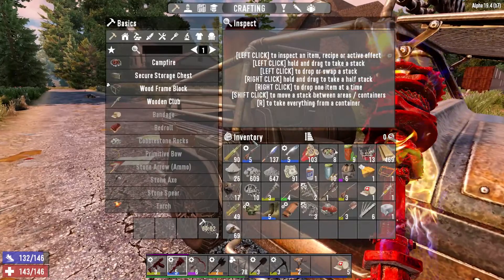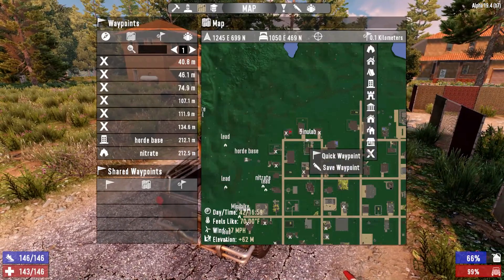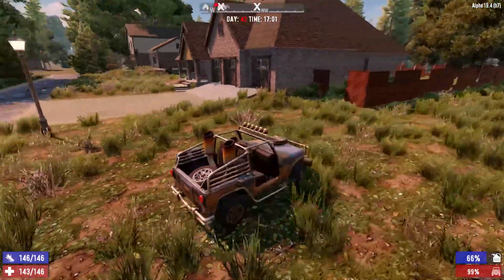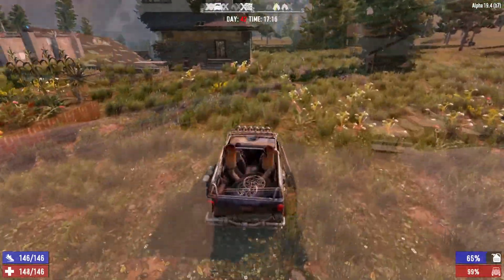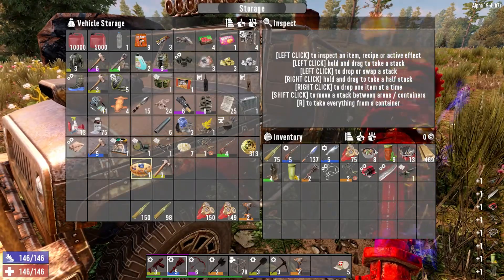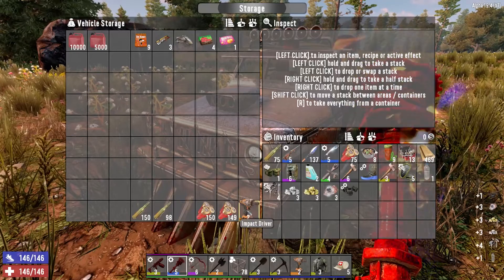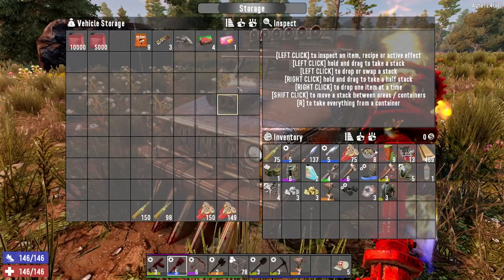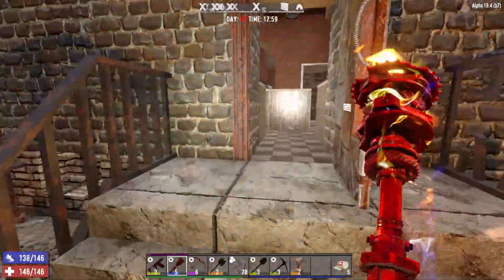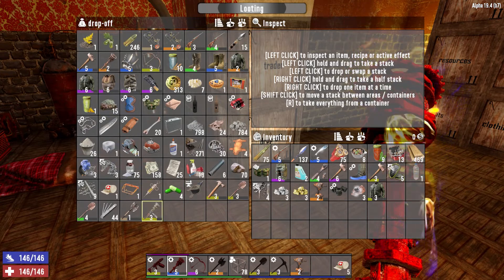The car is totally full. I guess we should drop off some stuff then. The rest of this stuff — the ammunition — I'll bring to the horde base. I don't think I had any ammunition I put in here, but... we look good.